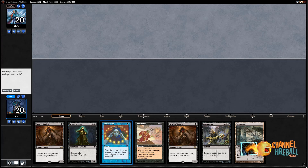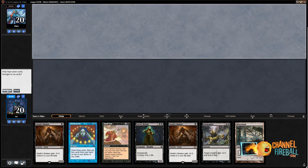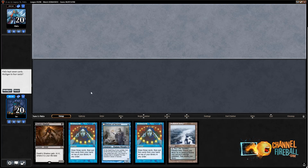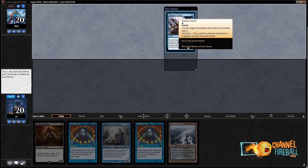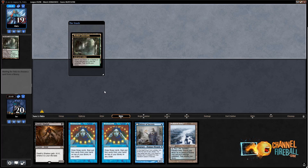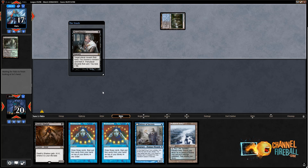I'm on the draw here with a one-land Wasteland hand that has a very good set of cards but unfortunately no colored mana symbols — have to mulligan. The next hand isn't great either, so mulligan again. I'll keep this one at five; not particularly happy about it. I'll put Stubborn Denial on the bottom — you don't want that card in your opening hand. It's more to protect you from cards like Swords to Plowshares in the mid-game once you have a big Death Shadow or Angler.